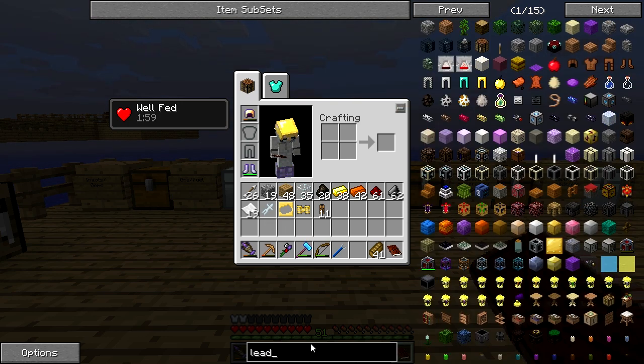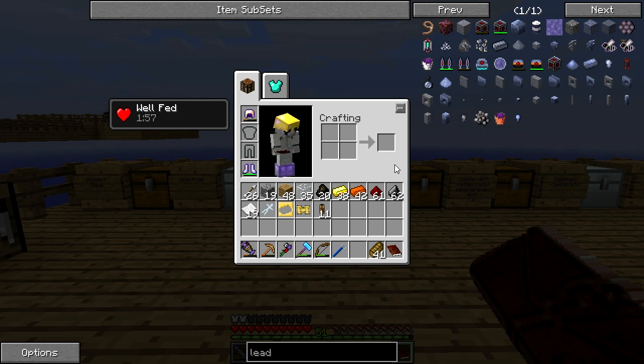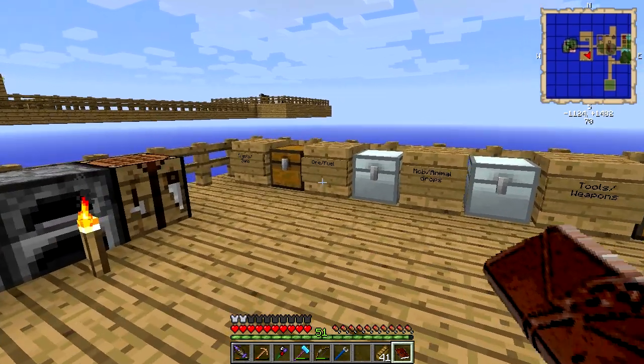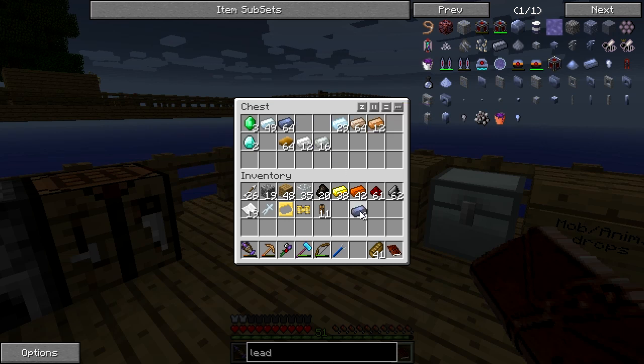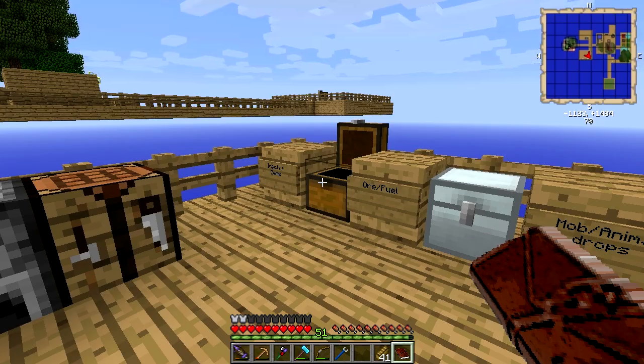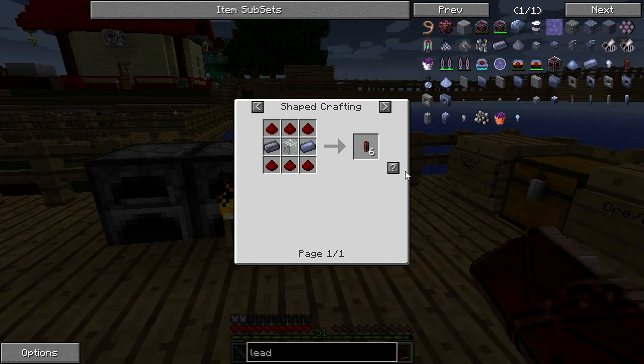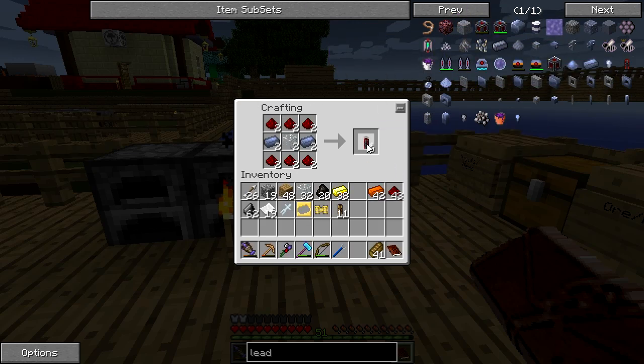Let's have a look at what we need for this — probably going to need lead and redstone. We need a lot of redstone, some glass, and some lead. Got some glass and some redstone, so we should be able to make it straight away. Let's make three lots of these.